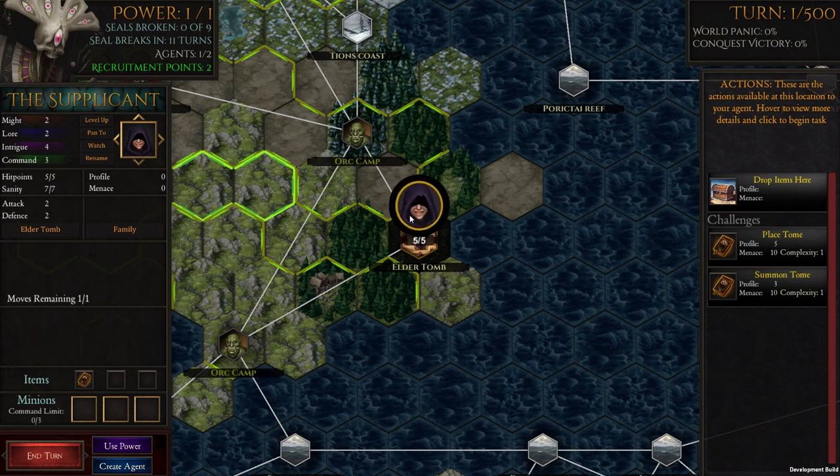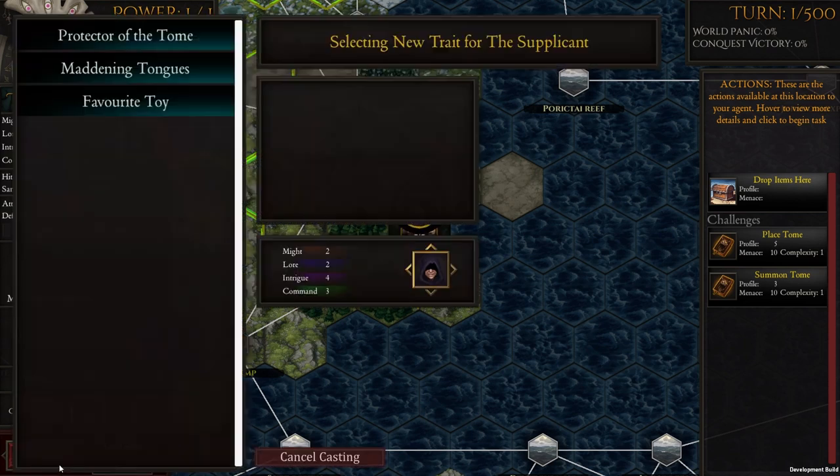If we skip a turn for Easta's Supplicant, we actually get three unique starting traits and can pick one of the three. The first is Protector of the Tome: while holding the Laughing King's Tome, which the Supplicant starts with, his Might and Defense are increased by two. That's good if you want a more combat-oriented Supplicant, and it's also useful for the very end game with Easta — for reasons I won't spoil — where having strong fighting statistics while holding the book can be valuable.